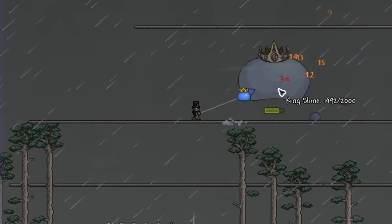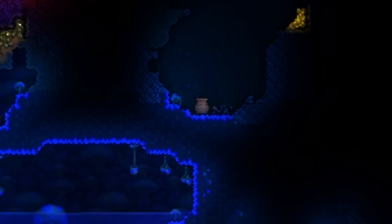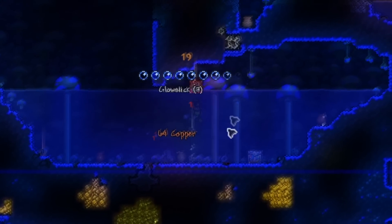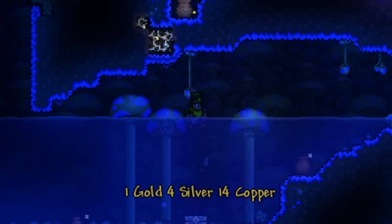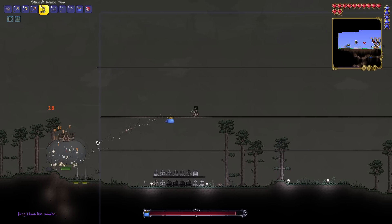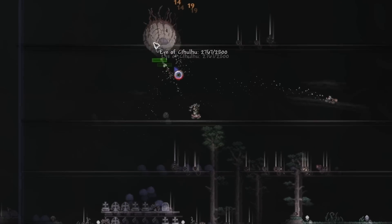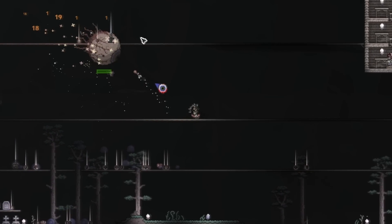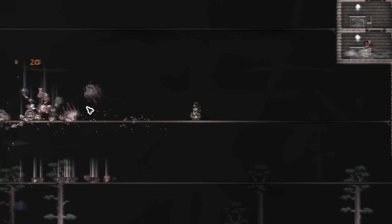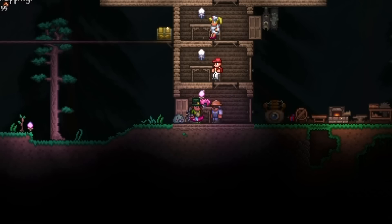I dug up every single ore in that chunk, crafted myself the malice yo-yo, and fought King Slime more and more until we had enough money to unlock the next grid. Upon unlocking it, I was actually thrust into a mushroom biome with a bunch of heart crystals and a couple of chests. I opened the chest, looted everything, got some bars I could sell for huge profits, and dug around for more ores. After getting enough lenses, I crafted the summon for the Eye of Cthulhu and fought it — which didn't even take much longer than King Slime. The Eye of Cthulhu was far more efficient at making money than King Slime ever will be.